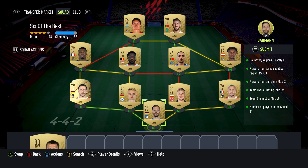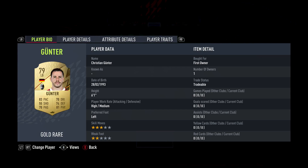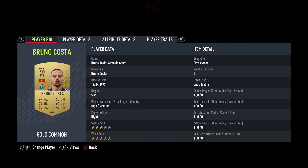In net I've gone for Bauman at 0 coins. Right back Schmid cost 500 coins. Centre backs Hinterruger and Piper both cost 0. Left back Gunter cost 0. Right mid Lazaro cost 400 coins. Centre mids Bruno Costa and Mangler both cost nothing. Left mid Toram cost 0. Striker Paulinho cost nothing, and other striker Nunes also cost 0 coins.